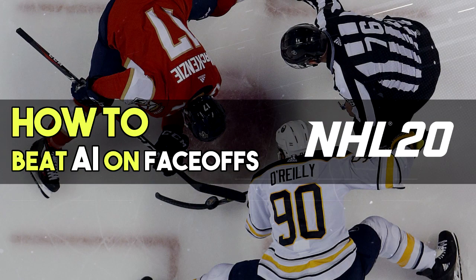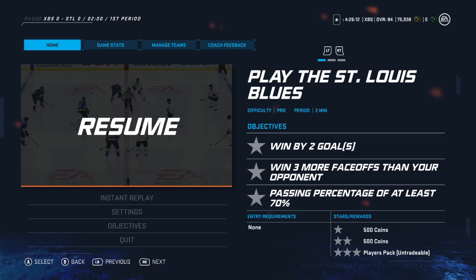A lot of people have been asking how to beat the AI on face-offs. This is going to be directly related to HUT challenges because they ask you to beat the AI, win by a certain number of face-offs, or keep a certain face-off percentage. One or two of these tips will also affect AI face-offs in general, so this is going to directly relate to the St. Louis Blues classic NHL challenge where you have to win three more face-offs than your opponent on pro difficulty.